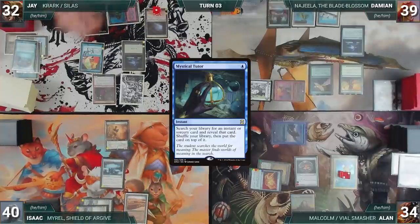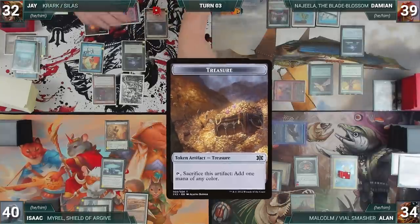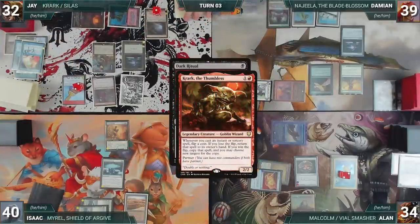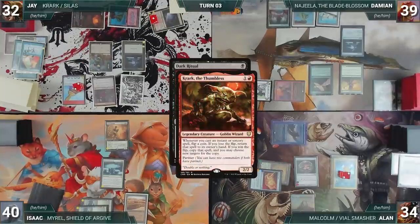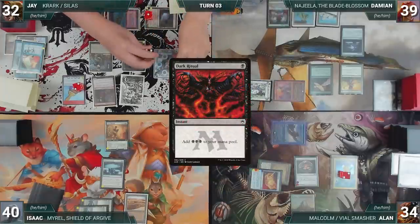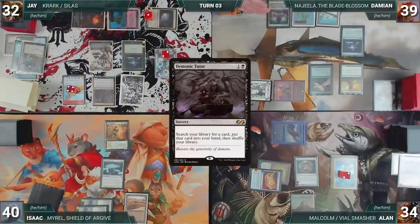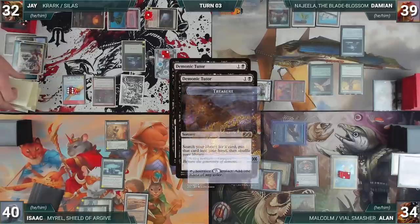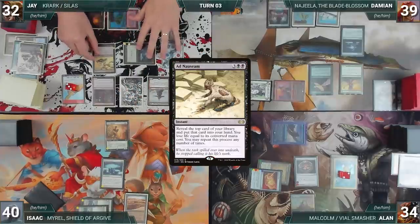During Jay's upkeep, he casts Mystical Tutor — Krark triggers and he wins the flip, copying Mystical Tutor. Tavern Scoundrel triggers and he creates two treasures. He fetches Demonic Tutor to the top of his library. He draws and casts Dark Ritual — Krark triggers, he loses the flip bouncing it, then recasts Dark Ritual, wins the flip copying it, creating two more treasures. Both Dark Rituals resolve and Jay adds six black. He casts Demonic Tutor, loses the flip, recasts it, wins the flip copying it, creates two more treasures, and fetches two cards. He casts Harmonic Prodigy, then casts Ad Nauseam — Krark triggers twice.